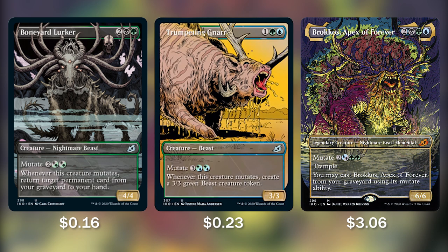Each of these multicolored creatures mutates to do some sort of supporting ability. Boneyard Lurker says whenever it mutates, we get to return a target permanent card from our graveyard to our hand — so with it in play we can bring back mutate creatures as well. Trumpeting Gnar for 5 mana mutate cost, whenever this creature mutates we create a 3/3 beast token. It can also just come down for 1 green and blue as a carrier, then on turn 4 we cast our commander targeting it and get that 3/3 beast token. And Baracus, 2 black green blue, can be mutated for 5 CMC — it has trample, and we can cast Baracus Apex of Forever from our graveyard using its mutate ability, letting us constantly bring it back without needing Otrimi's ability.